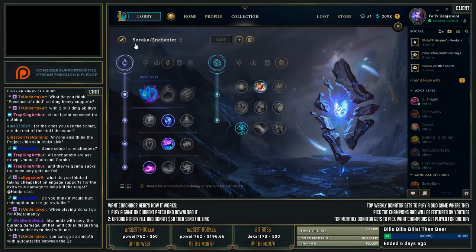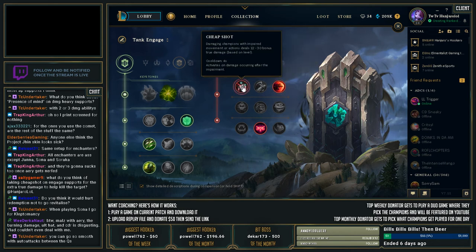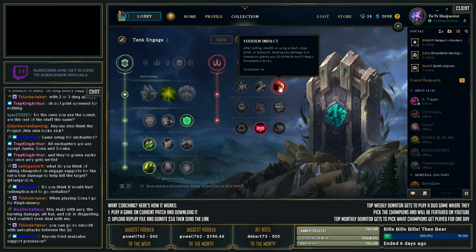There was a question about the Tank Engage page. I was running Cheap Shot initially, but looking at this — after exiting stealth, using a leap, dash, blink, or teleport, dealing any damage to a champion grants you 10 Lethality and 8 Magic Pen for 5 seconds. So all your autos and spells get that extra hybrid pen early on that you used to have in previous seasons. I feel like Sudden Impact is a lot better because it benefits your entire kit, rather than just dealing one instance of True Damage — this benefits everything you do, while Cheap Shot is just one hit of True Damage while everything else still gets reduced. So Sudden Impact has more value.